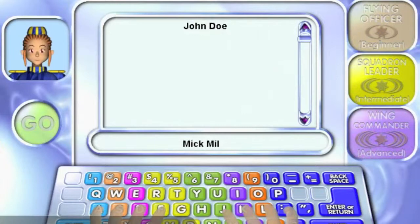This is the logon screen. In this section, you can add a new name, select a name, or delete a name from the name list. Once you have selected or entered a name, click on the Go button to start your mission.